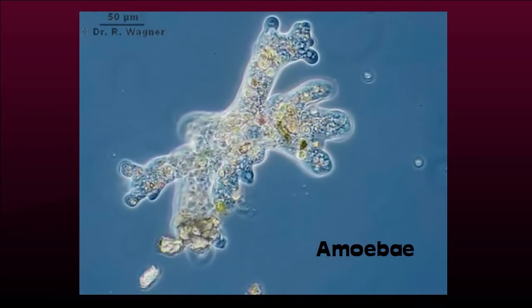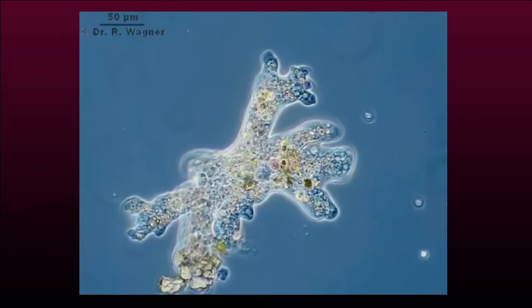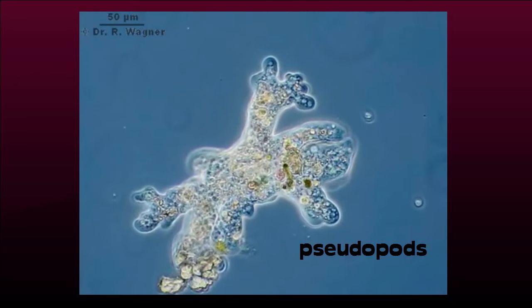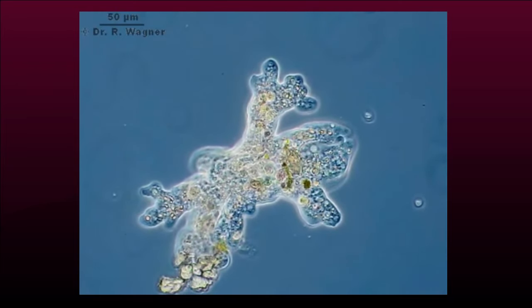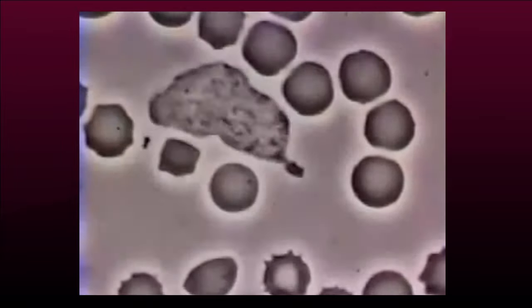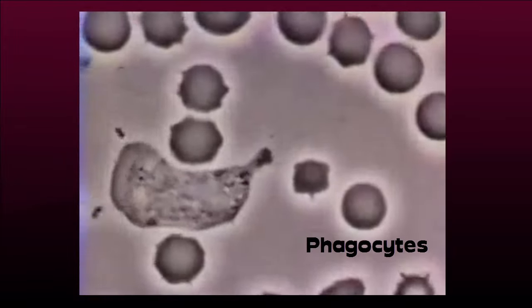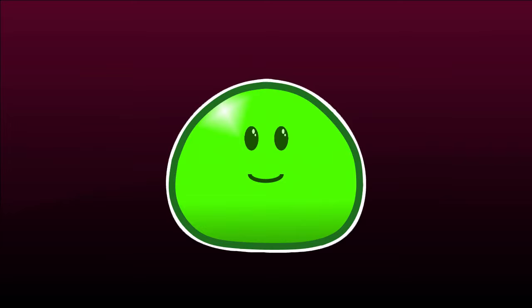Amoebae are tiny protists that ooze around by sticking blobby protrusions forward. These so-called pseudopods drag the rest of the shapeless cell ahead. In fact, some of our very own body cells are like that. White blood cells, or phagocytes, move around to catch and dissolve bacteria and other invaders. So one way of looking at slimes is as overgrown amoebae.